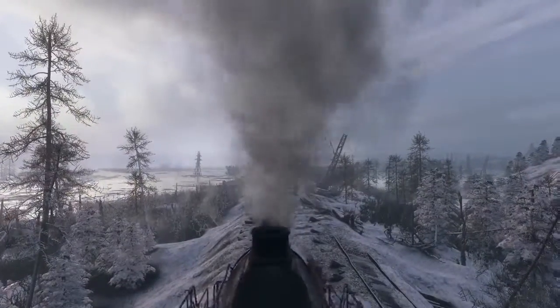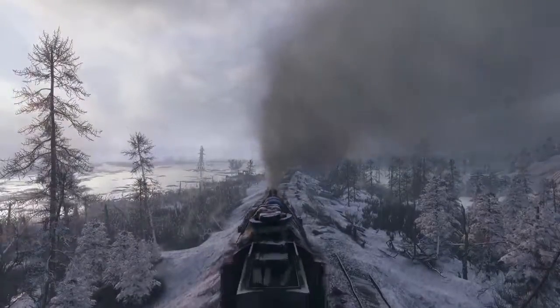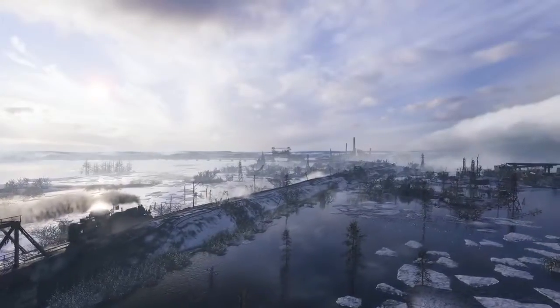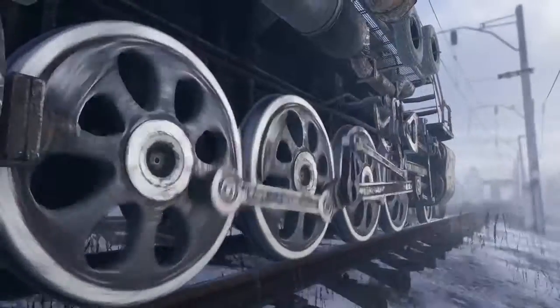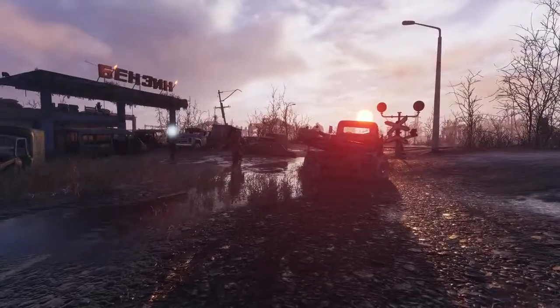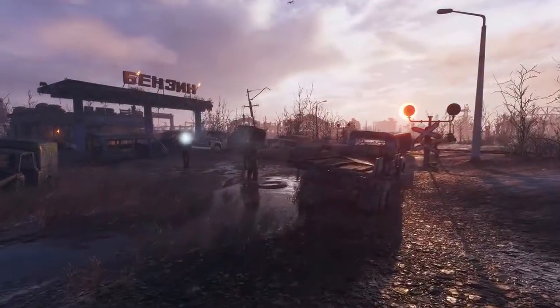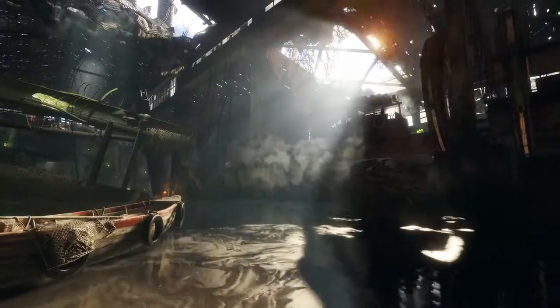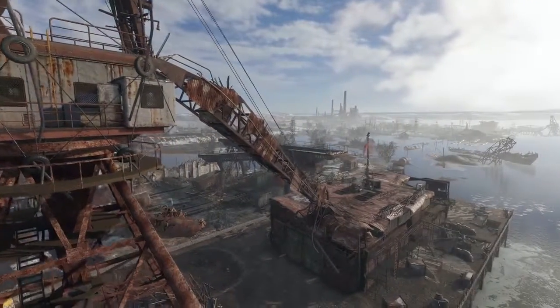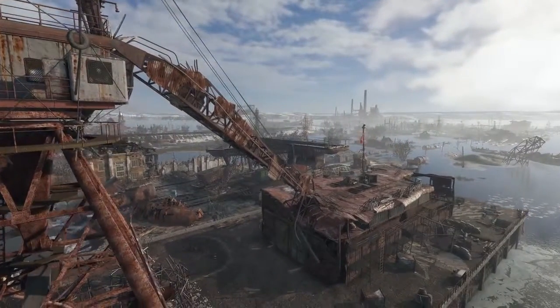Metro, the epic first-person shooter series based on the novels by Dmitry Glukowski and developed by 4A Games, hits players as Artyom, a survivor and Spartan ranger in post-apocalyptic Russia. After the critically acclaimed Metro 2033 and its sequel Last Light, the series returns with its third and most ambitious installment yet — Metro Exodus. This walkthrough takes place in a level situated near the Volga River, shortly after Artyom, his wife Anna, and their fellow Spartans discover there is life outside the Moscow Metro and flee the tunnels on a hijacked train called the Aurora, heading east in search of answers.